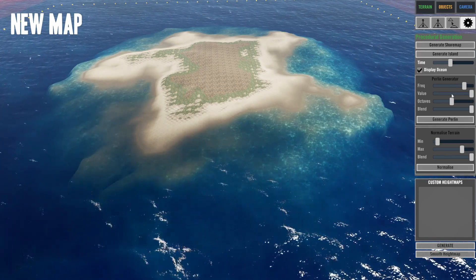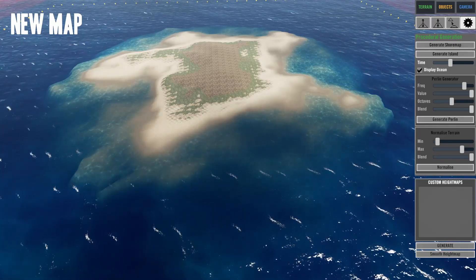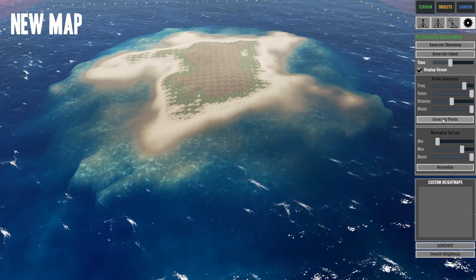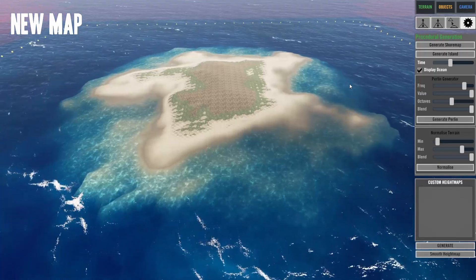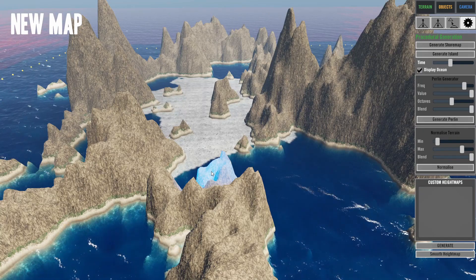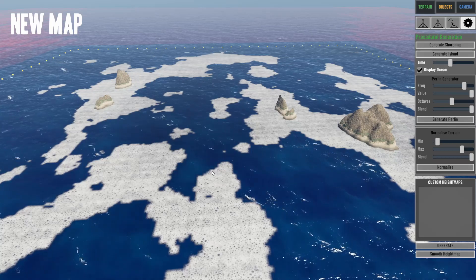As for the Pearl Generator, my recommendation is to ignore this. If you're wondering what it does — it creates very sharp angular mountains in the water instead of an island. So let's hit Normalize instead.